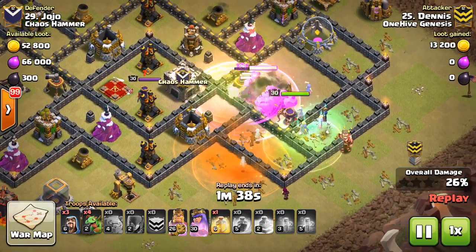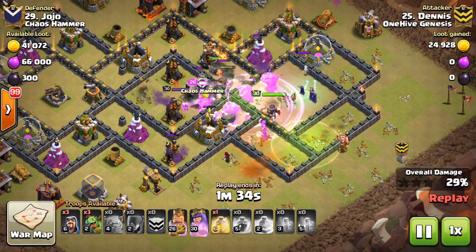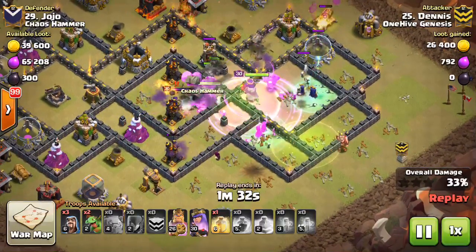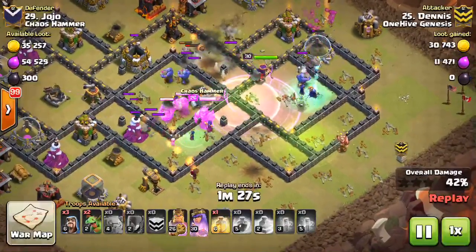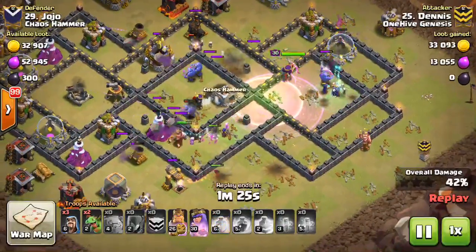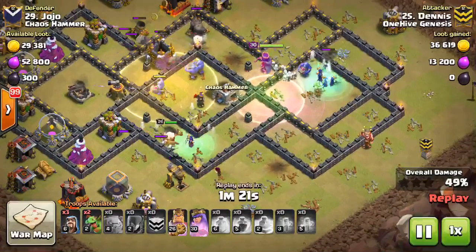Baby dragons can be a real threat to your witches, so you want stuff out in front tanking and get those taken care of as soon as possible. They're a big threat along with Valks or any other fast-moving splash damage troop. The witches make their way into the base — the funneling is good, there's really nowhere for them to go but toward the next jump spell after taking out that storage. The king and queen are making their way through.